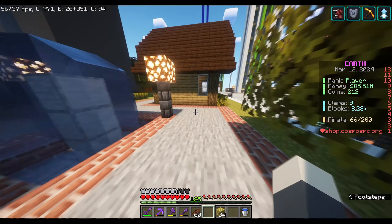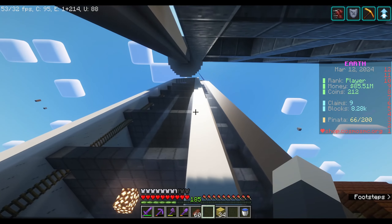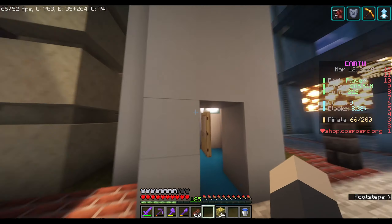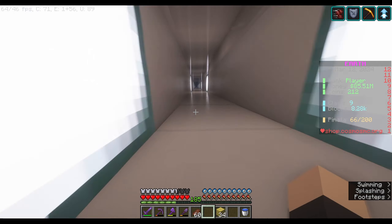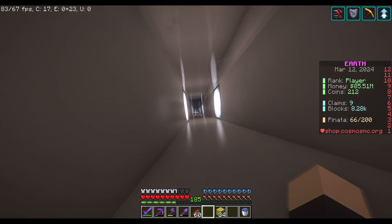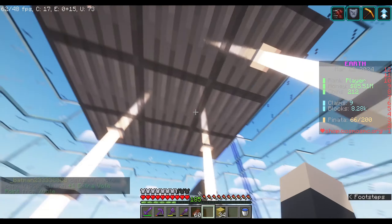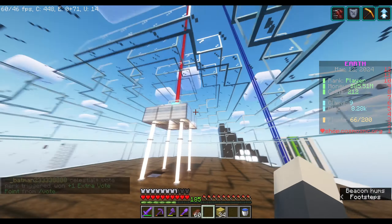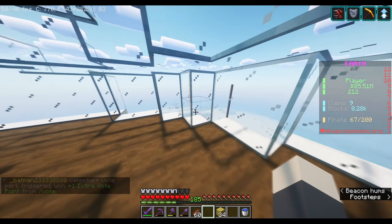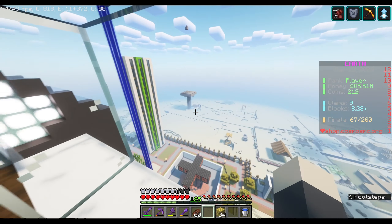Coming back over here we have the big observation tower. I was going to do a water elevator but it didn't work. There's a beacon up here and you can look out and turn up render distance to see a lot of the area. It was also made as an elytra launch tower.